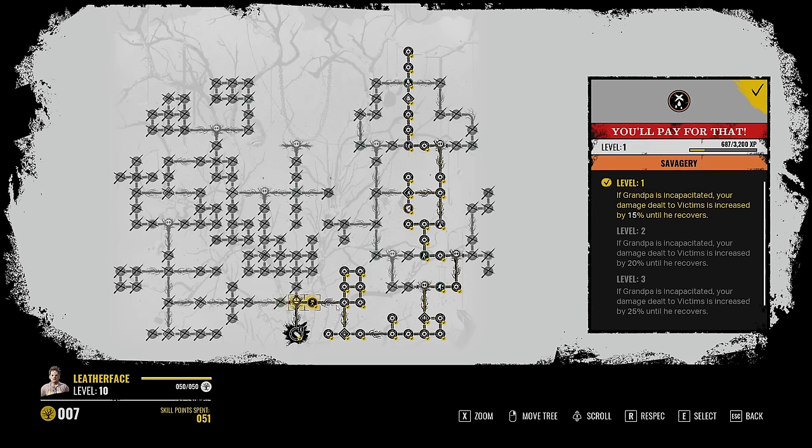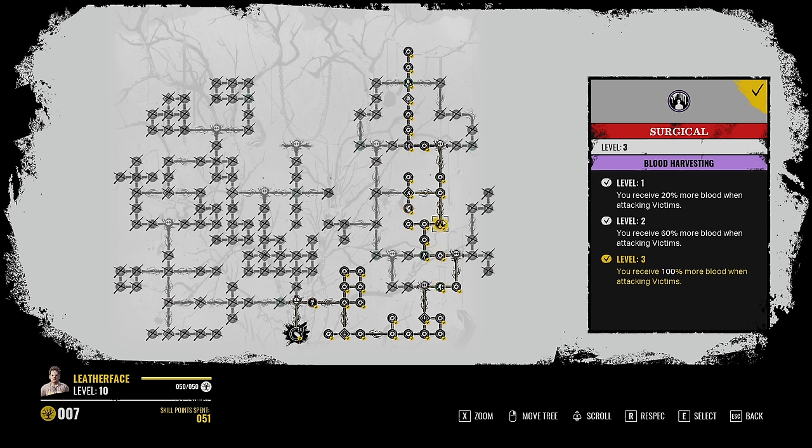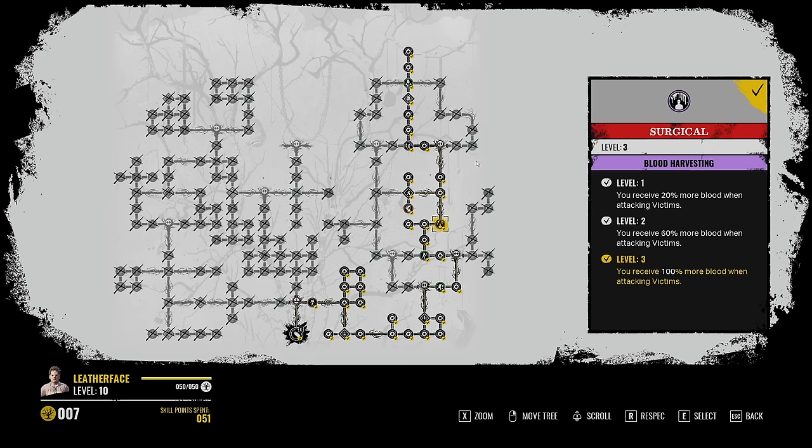You're obviously going to want to go this way through the skill tree. That's the first perk you're going to want to get. The next one you're going to want is Surgical. You receive 100% more blood when attacking victims — 20 and 60 at the lower levels. This is going to be very important for the third perk, which unfortunately you're going to have to get by random. As you go through skill trees, you have these things called random perks. If you do not get it through this skill tree, you're going to have to respec and take the same path and just hope that you get it.